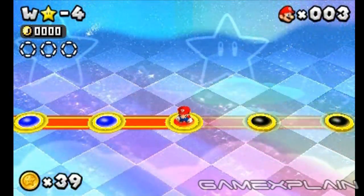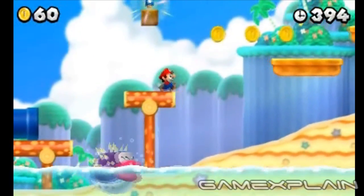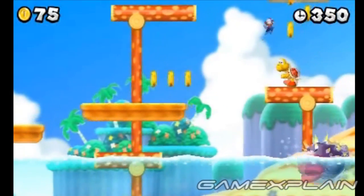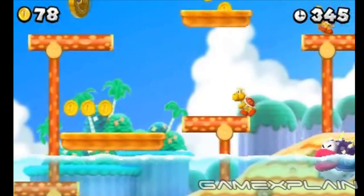There are three Star Coins to find in level Star-4. Make sure to grab the Mini Mushroom at the very start of the level, as you'll need to be Mini Mario for the second Star Coin. The first Star Coin is above and to the left of the second Koopa Troopa, just before the checkpoint. Use the platform just above him to grab it before it goes off-screen.